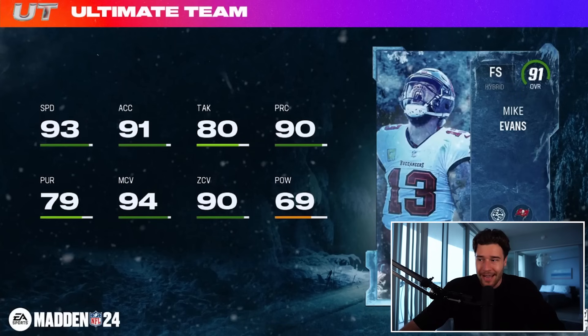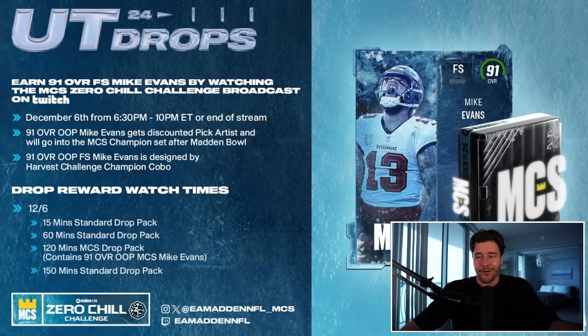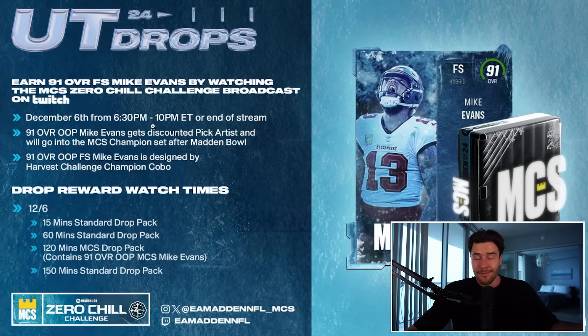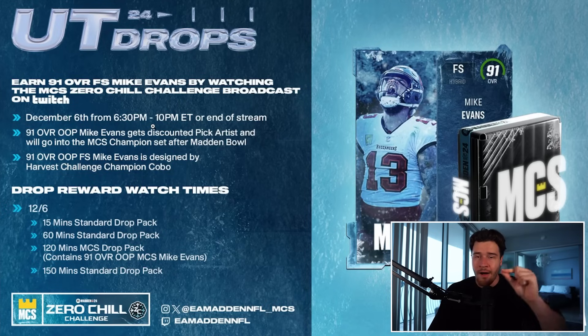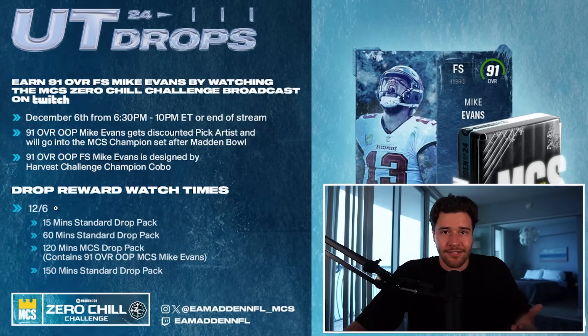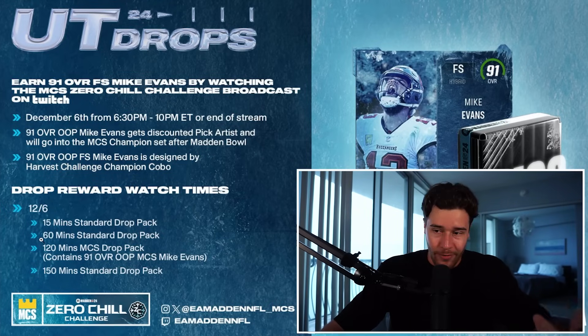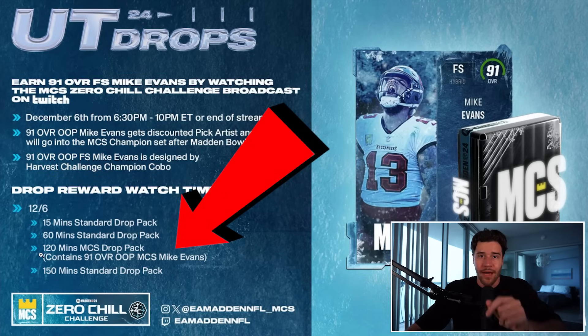Let's talk about how we can pick up this player in Madden 24. This is a graphic we've seen many times before — there was the free Tariq Woolen card that was really good, and now we've got 91 Mike Evans. EA Sports is going live on December 6th at 6:30 PM Eastern time on their Twitch channel. If you watch that live stream for two hours, you will get Mike Evans. Watch for 15 minutes, you get a standard drop pack. Watch for an hour, you get another standard drop pack. Watch for two hours total, you get Mike Evans.